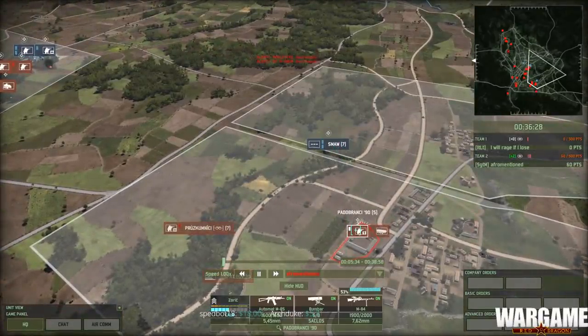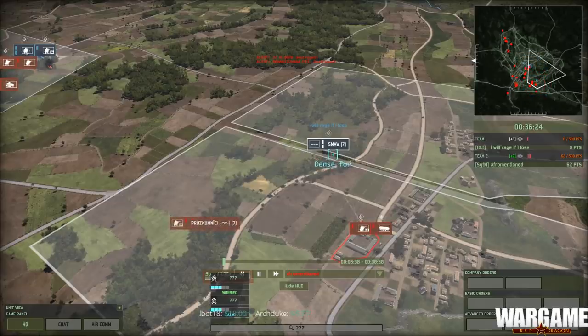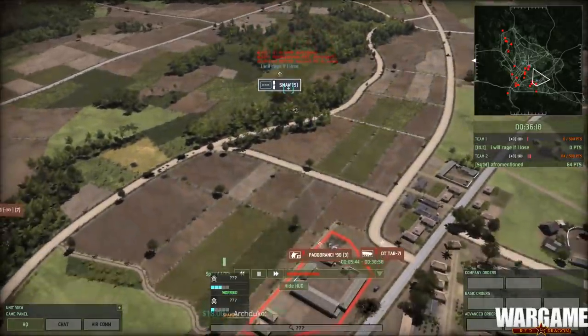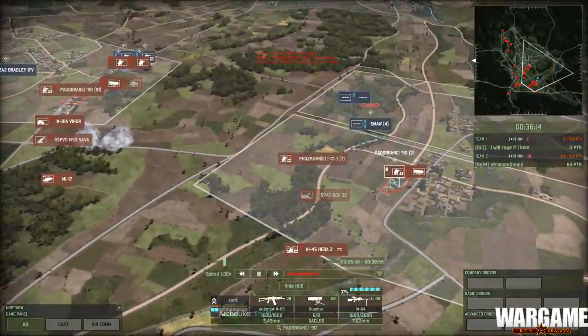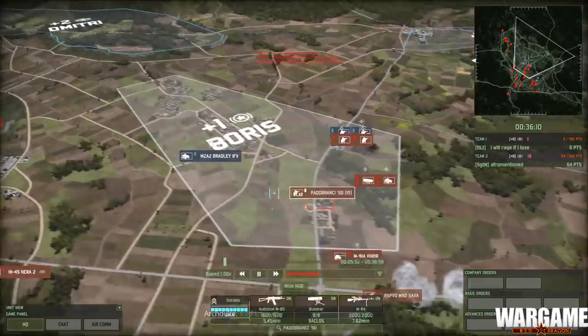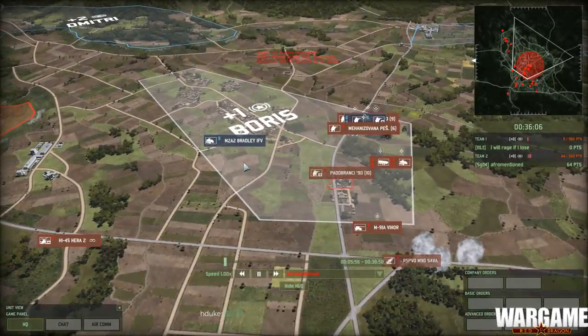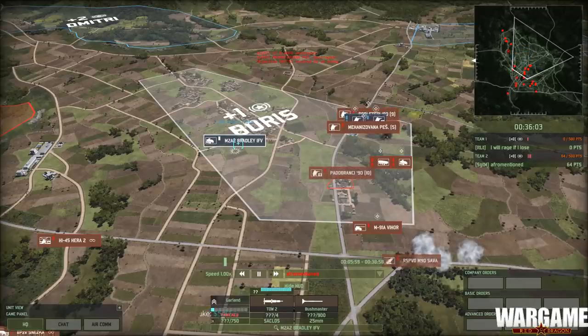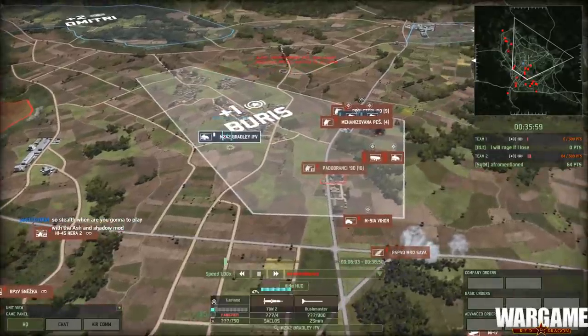VIHOR is switching back to the left flank to quickly try and deal with the Bradley. Over on the right we're still dealing with the Smalls and the Pettibranchi. These guys are definitely in range for their small arms but they're not that numerous so they should be able to take them down. And there's the M1A2 — good to keep an eye on that thing. VIHOR now trying to take aim at the Bradley, already hit it once. Severe damage inflicted, but no kill.